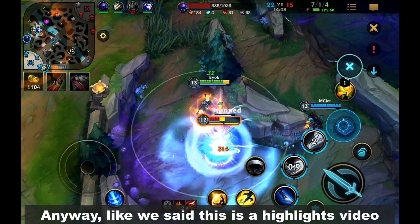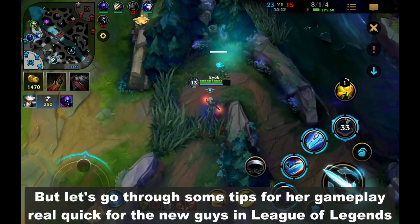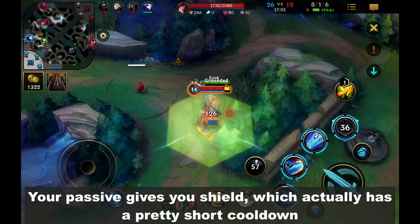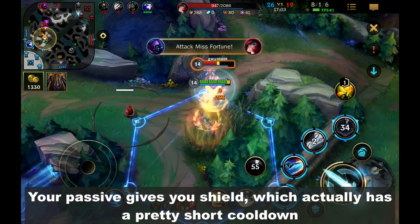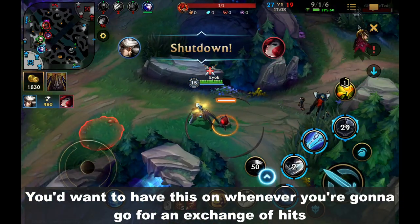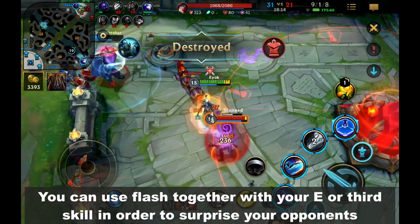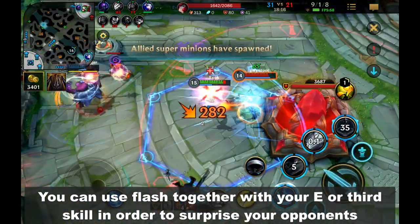Anyway, this is a highlights video, but let's go through some tips for her gameplay real quick for the new guys in League of Legends. Your passive gives you a shield which actually has a pretty short cooldown. You'd want to have this on whenever you're gonna go for an exchange of hits with your lane opponent. You can also use flash together with your E or 3rd skill in order to surprise your opponents.